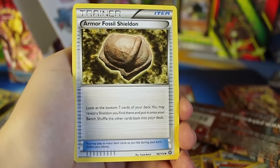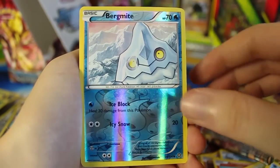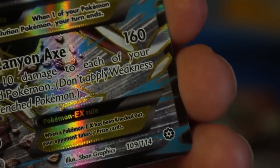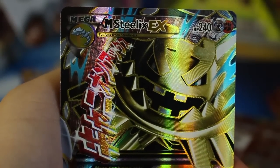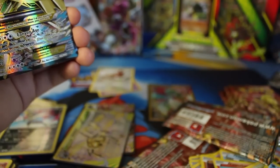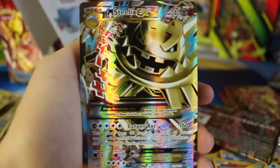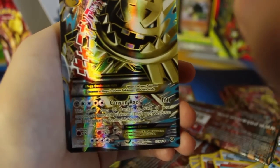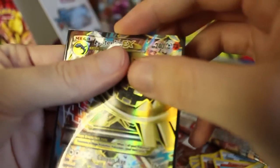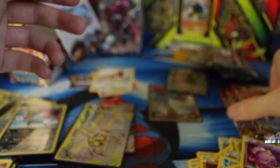Next pack — we've got a Duosion, Klefki, Armor Fossil Shieldon, Fletchling, Oshawott, Sneasel, Seedot, Drifloon, Reverse Holo Bergmite — and we've got Mega Steelix EX Full Art! Holy crud, look at this — 109 out of 114. People have been saying the pull rates are really bad for this set, but this box is ridiculous. We've got a secret rare, this is our second Full Art, we've already got three breaks. I've already got the regular Mega Steelix, but now we've got the Full Art one as well. This is just awesome — so beautiful. We're going to sleeve that guy up. He's going to go back there with that Gardevoir we just got.